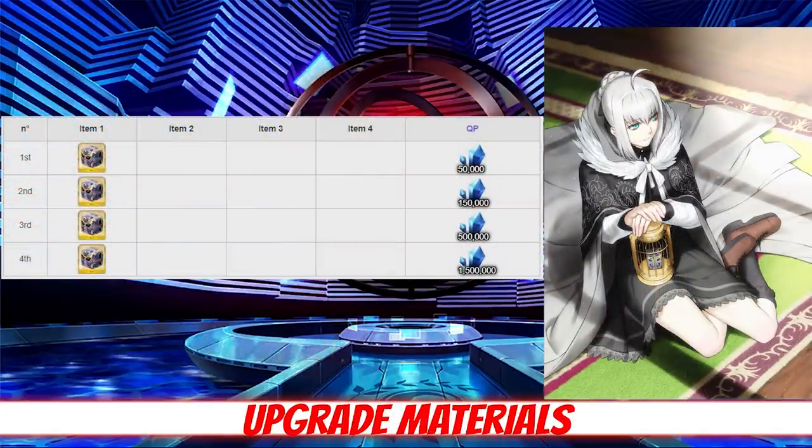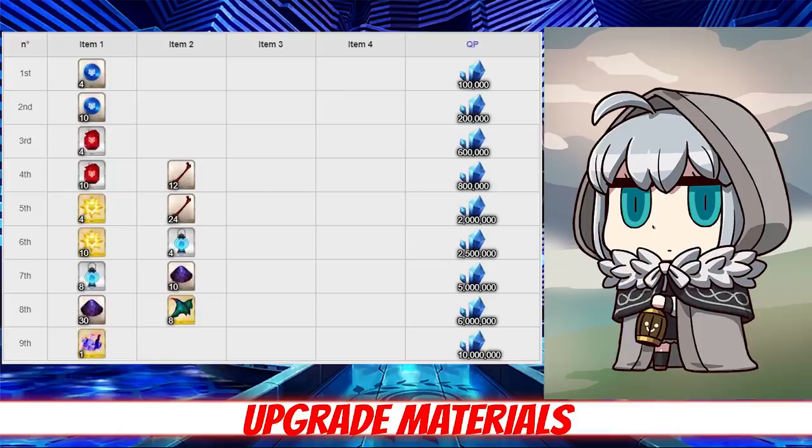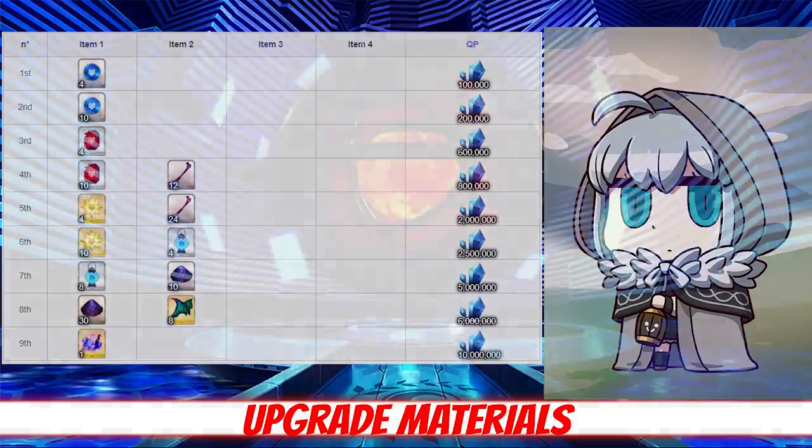As a Welfare Servant, Gray has easier ascension mat requirements than other servants, at least when it comes to leveling. For her ascensions, she just requires 4 copies of the Add Cushion, which you can get by completing the Case Files event. For her skills, she will need 36 bones, 12 lamps, 40 void dust, and 8 dragon scales per skill. Evil bones can be farmed at Coordinate XG in Fuyuki at a 63% drop rate. Lamps have a 40% drop rate at Kutha in Babylonia. Void Dust is best farmed at Charlotte in America at a 64% drop rate. Dragon scales can be found at Nipper in Babylonia at a 12% drop rate.